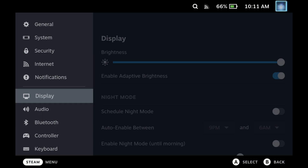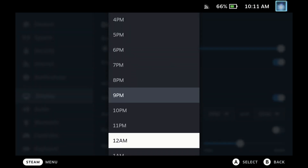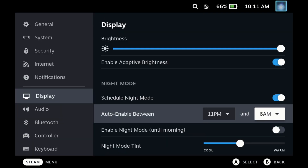Display adaptive brightness has now been re-enabled, so you can toggle adaptive brightness in the display menu in settings. They've also added a scheduled night mode in the display menu, so you can now schedule your night mode to activate automatically.